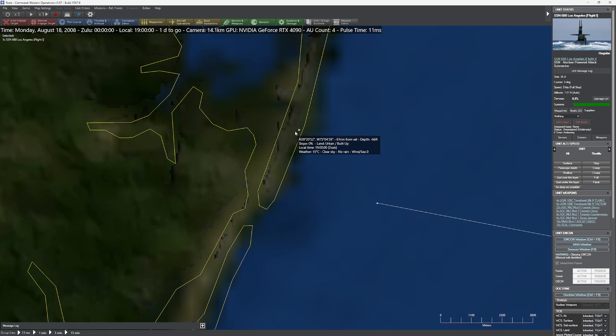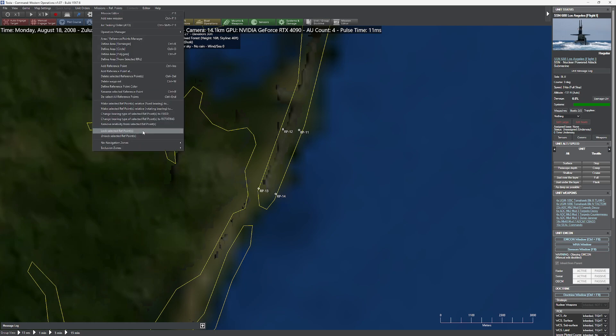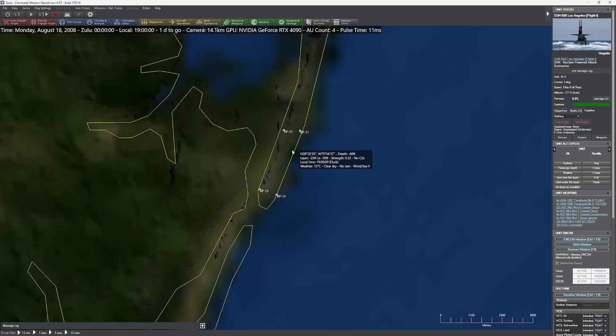I'm going to press Control-Insert to create my little area where the Navy SEALs are going to deploy. One of the things you'd want to do is lock these reference points. The reason we do that is if you're making a real scenario, you'd want to deny the player from moving these things around. This is going to be our deployment zone for our Navy SEALs.